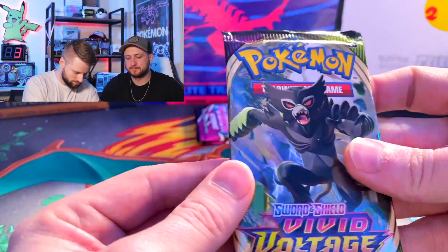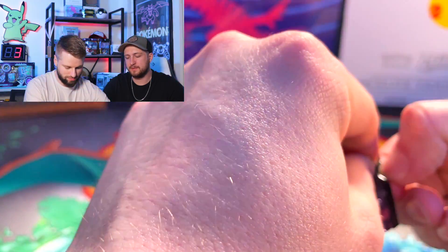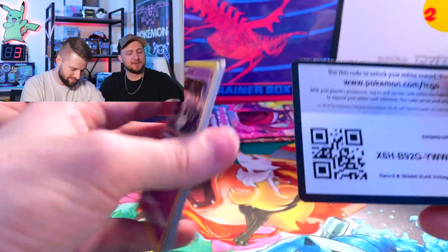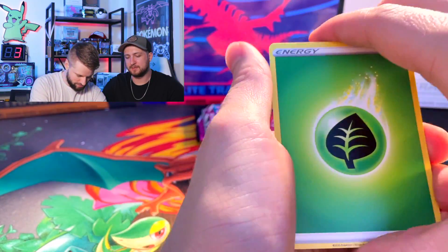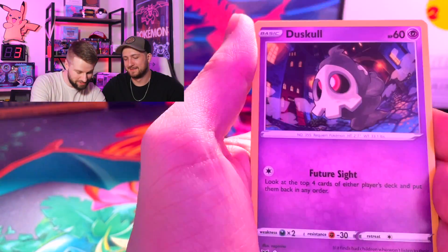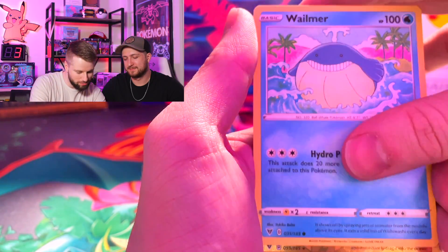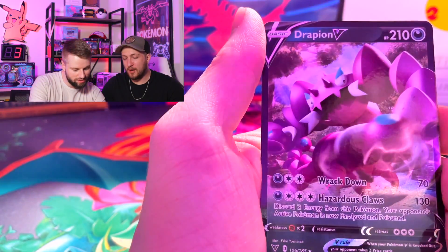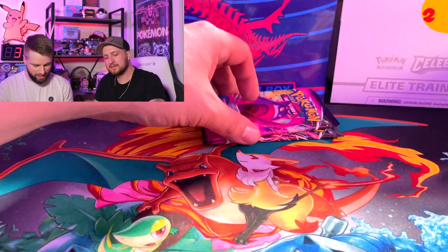Vivid Voltage — looking for a Chonkachu part two! If we pull the Chonkachu again out of another random box, I'll lose it — that would be hilarious. Cards pulled: Desco, Riolu, Snom, Wailmer, Electross... oh, I told you — it's a V! Drapion V. Nice, right on. Not bad, I'll take it.